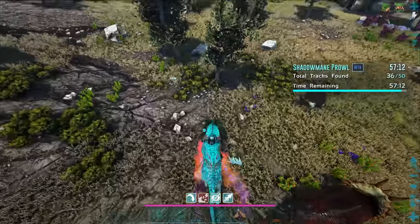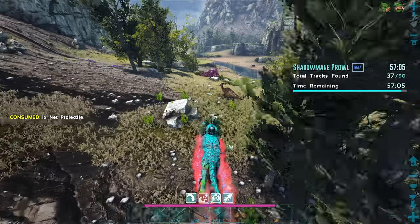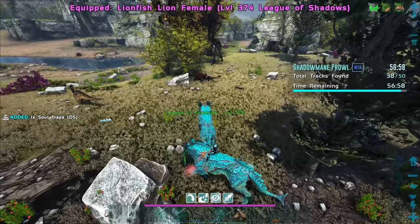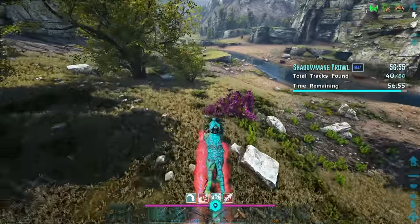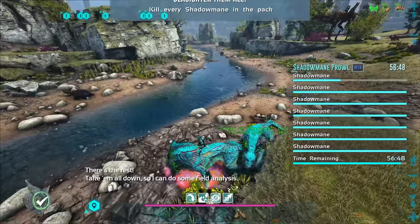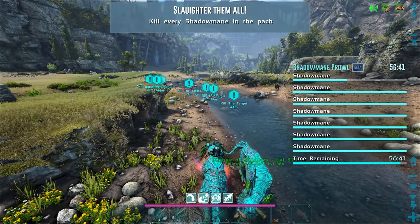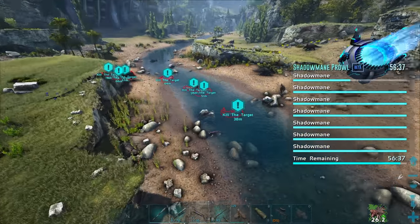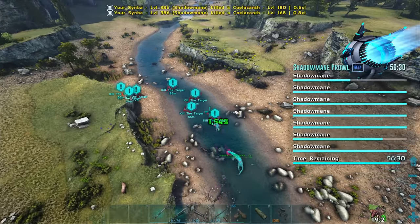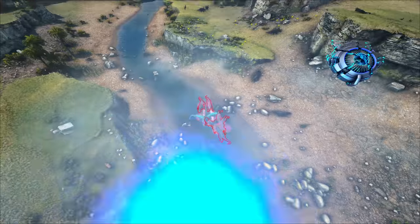I wonder if this thing will have shadow manes with it. Just in case, come with me. Oh yeah - it's got some shadow manes! Oh my god, there's a lot of them. Should I just send them in? I don't really know if I want to get in on that battle. Oh, that is cool looking! Let me try and help them out up here - I just don't want to get killed. Let's try and shoot some of them. Oh my god, this is crazy - there's so many of them. Look at the brute one, it's gigantic compared to the rest!